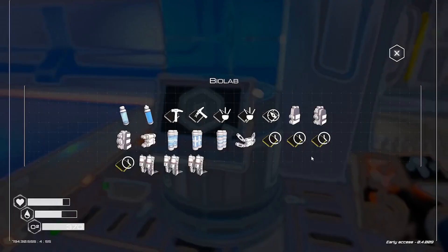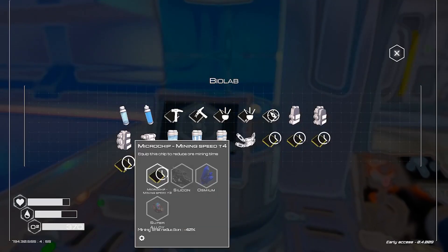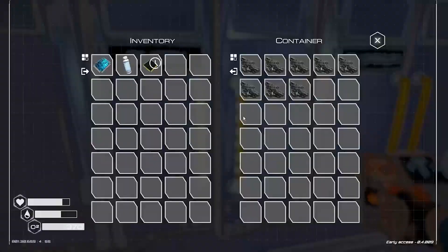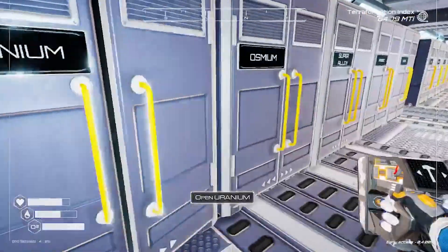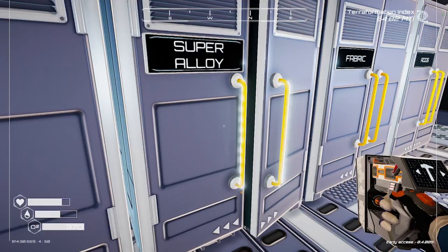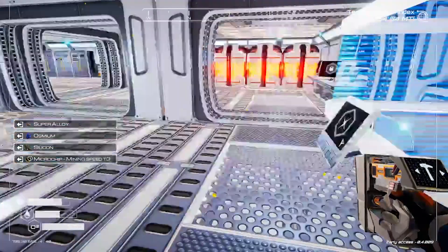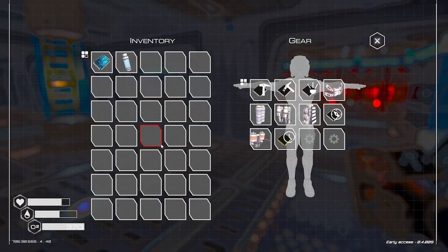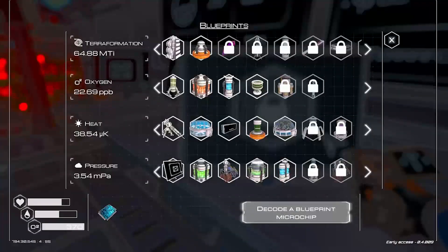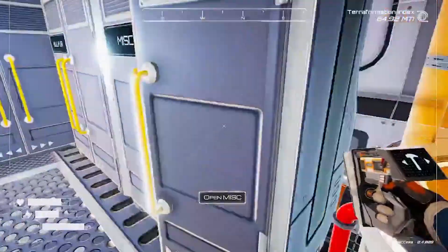I got the cobalt for the air bottle - nice. Uranium! Tier 3. Silicone, osmium, super alloy - holy cow. There's tier four mining - just checking... nope. I'll throw this in the miscellaneous bin.